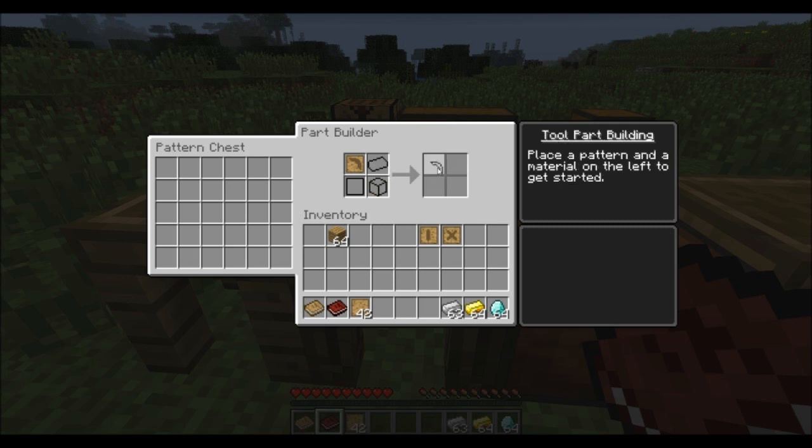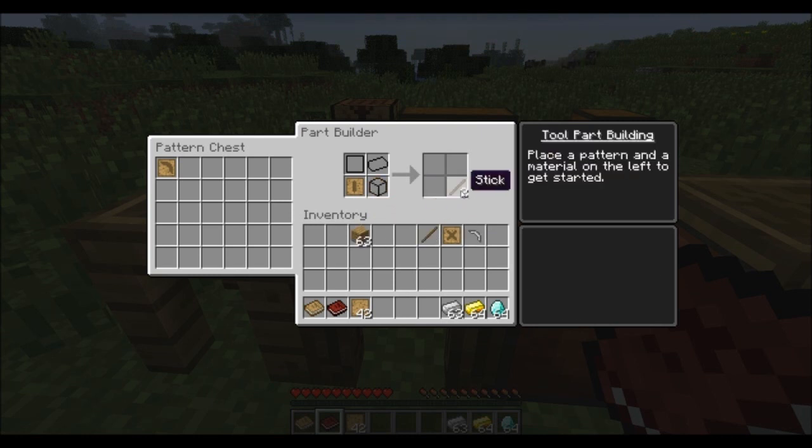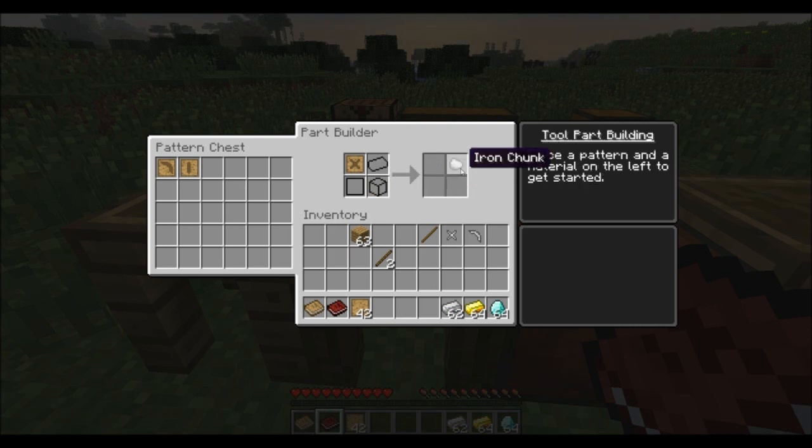Let's grab this iron pickaxe head and drag the pattern into our pattern chest. I'm also going to make one of those tool rod patterns, placing that right here. Since this is the shaft of the tool — the rod basically — we are going to use some wood for that. You will get one wood rod as well as two leftover sticks. Let's also make the tool binding and place it right here — this can be iron as well. You will get one iron binding and also an iron chunk.